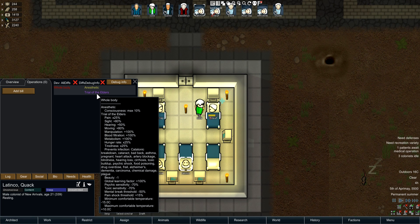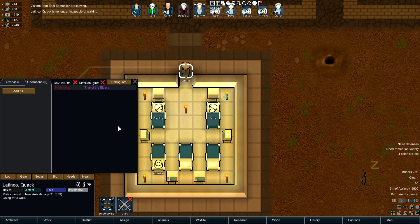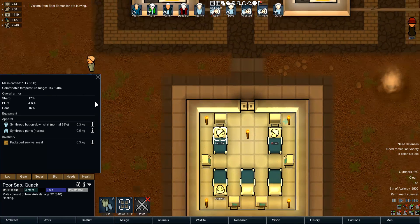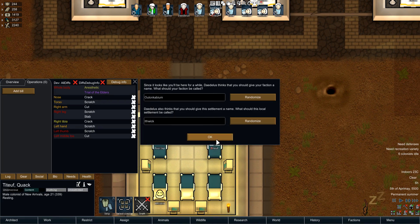Trial of the Elders basically doubles what the Dream trial was: pain at 25%, sight up 80%, hearing up 50%, moving up 80%, manipulation up 100%, blood filtration up 100%, metabolism up 100%, hunger rate set to 25%, tiredness set to 25% — they need to sleep a quarter of what others need. You learn twice as fast, psychic sensitivity down 70%, toxic sensitivity down 70%, mental break threshold down 50%, pain shock threshold up 15%, and temperature resistance down 15 and up 10. You can now survive down to negative 9 Celsius.